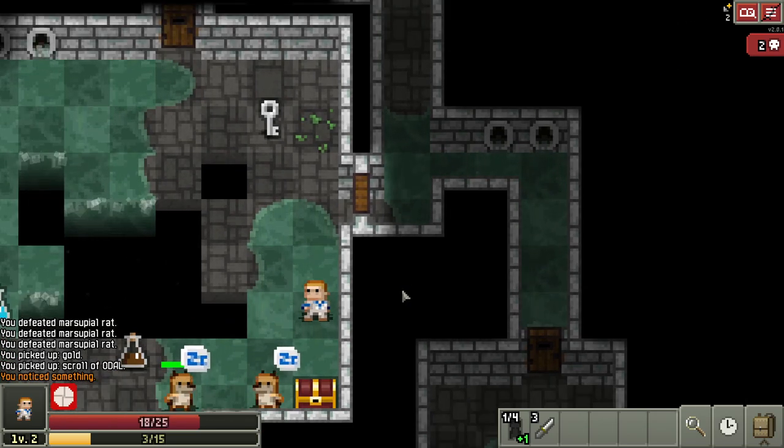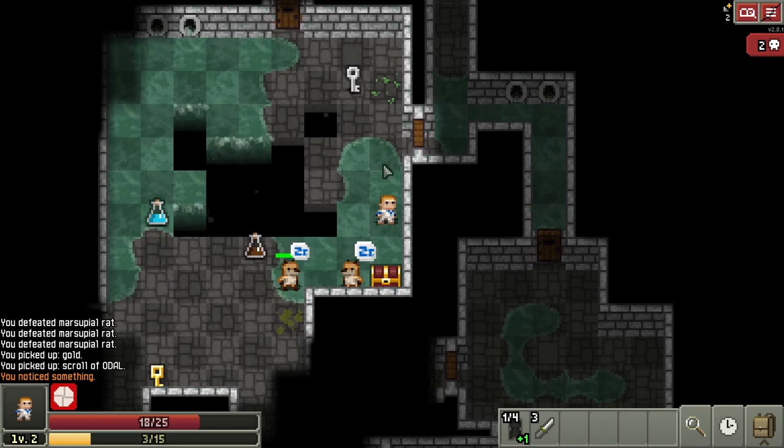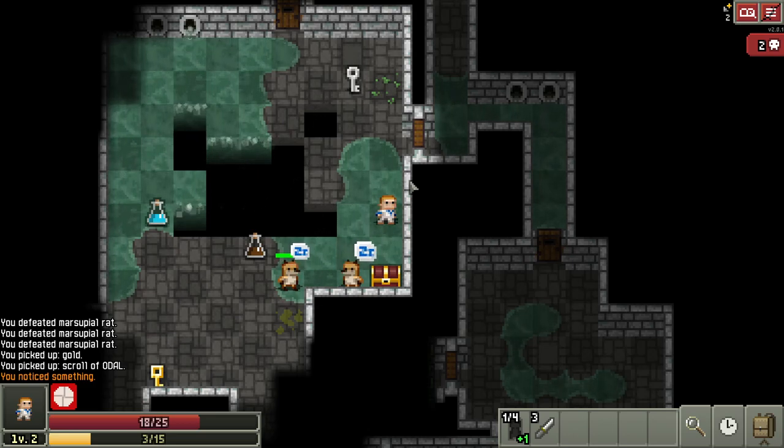Stay tuned for tomorrow where I'm going to pick up right here where we're leaving off, probably with both these gnolls coming after me. We're going to do just like we did with the Huntress — play this early game and go through until we get that power spike that's going to carry us into the late game. The Rogue was the other one where I see a lot of comments and Reddit posts saying they keep dying in the caves, so stay tuned tomorrow for that. I hope you enjoyed — thanks for supporting the channel. Cheers.